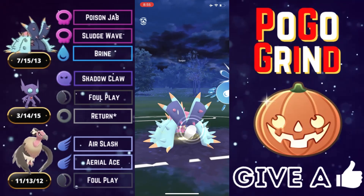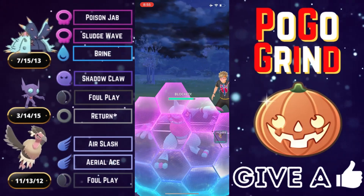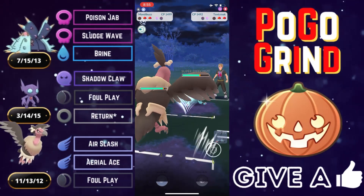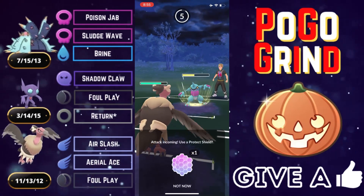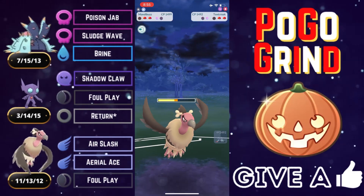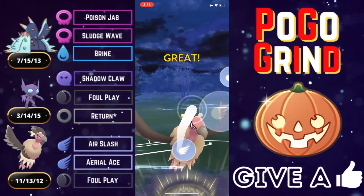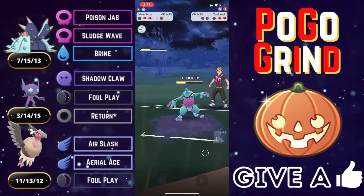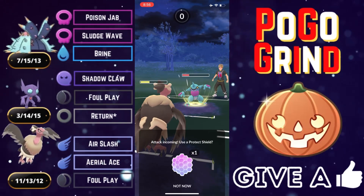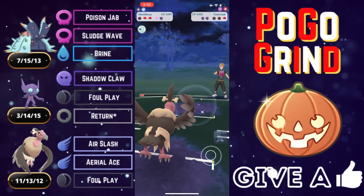They've got a Toxicroak in the back — the only one I've seen in this meta. They shield up our Brine, and we try to catch the Mud Bomb but they just keep farming with their Toxicroak. We tank a Sludge Bomb no problem, then we have to call a bait. Go for the Aerial Ace first — they shield, because otherwise it's lights out. The moment of truth: can we successfully call the bait? And we do! Imagine throwing a Mud Bomb and having it go unshielded by a Flying type.